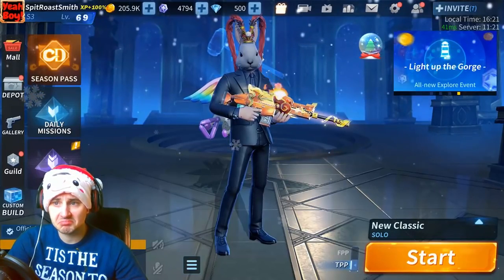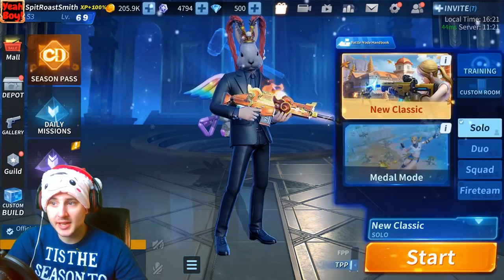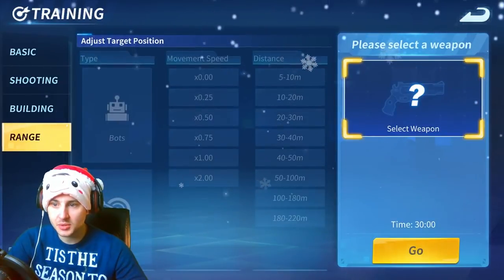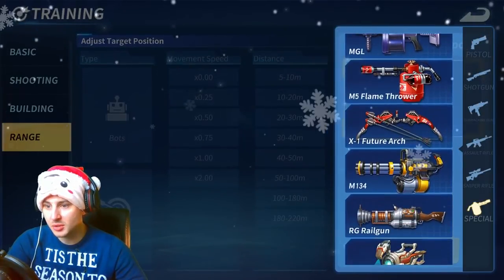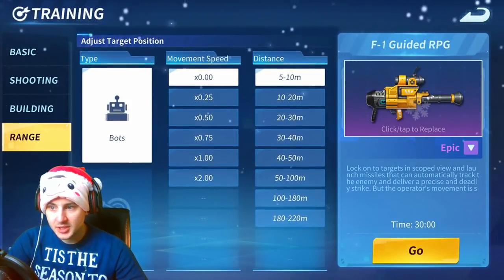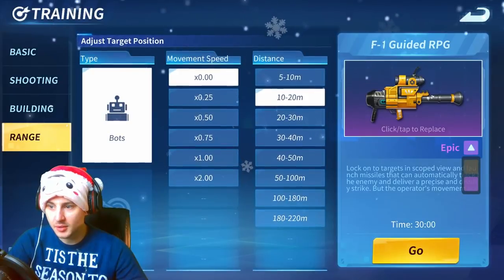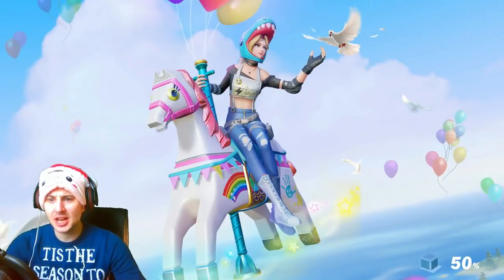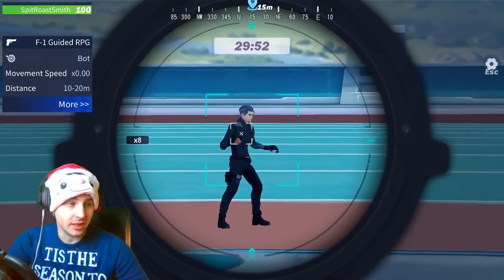I haven't got a clue what that does yet, but I suppose we'll just have to wait and see. Let's go to training because I want to check out this new guided RPG. If we can find it, let's go to the range. Please select a weapon - guided RPG, I'm guessing it's on specials. There it is, F1 guided RPG! Let's pull the distance to 10 to 20 so we can check the range. You can get it in legendary and epic - let's go for a legendary one, see how much damage it does. These drop from normal crates as well.